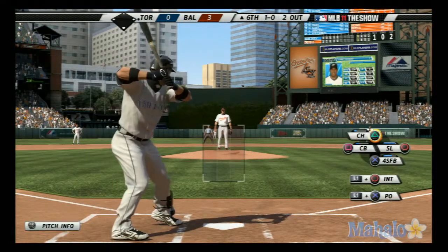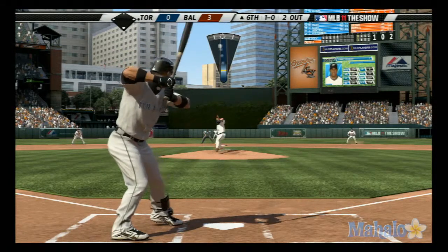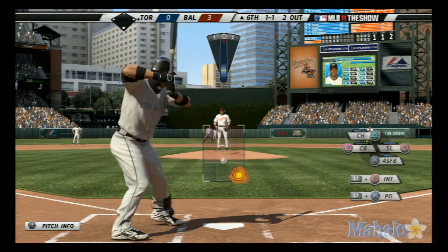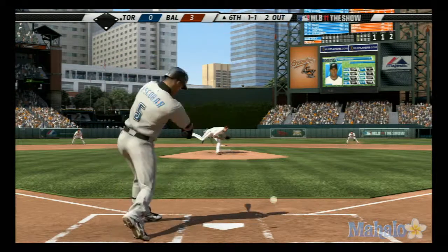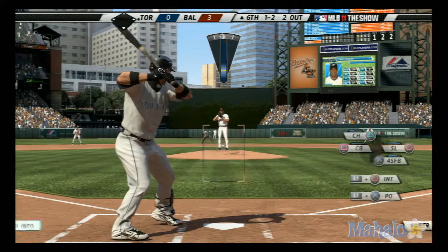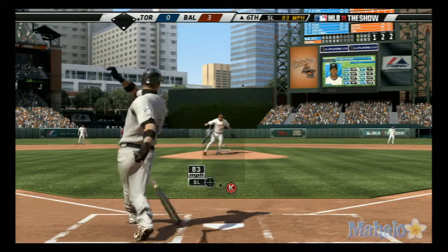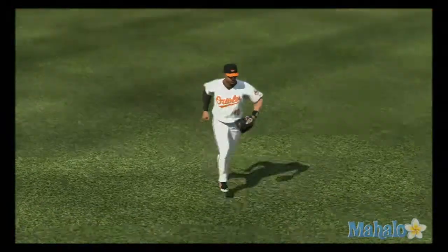Yonel Escobar is at the plate as he looks at ball one — two out, nobody on. Here's a changeup that's right there, one and one. This ball will be chopped foul. And a slider swung on and missed, and the side is retired.